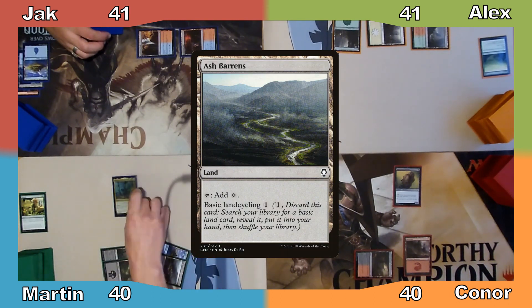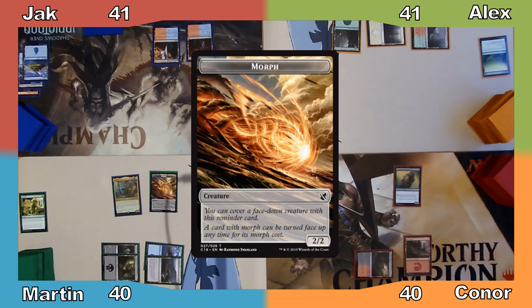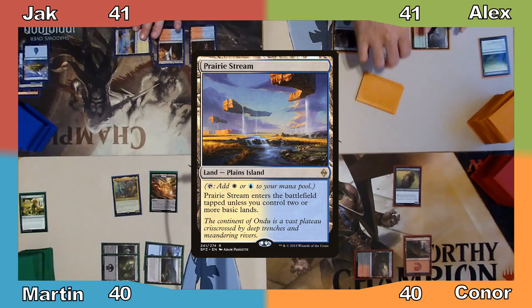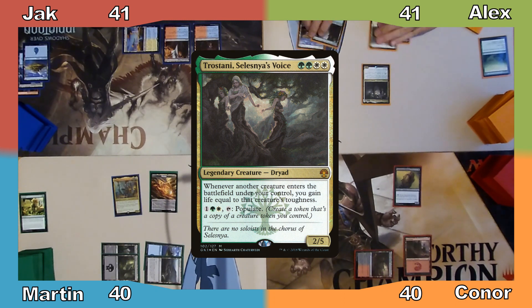I play Ash Barrens and cast my commander, Kadena Slinking Sorcerer. I then play a Morph using Kadena's ability, drawing a card with her other ability, and end my turn. Jack plays Prairie Stream and passes. Alex plays a Plains and casts Trostani, Selesnya's Voice, then ends his turn.